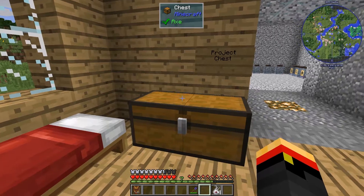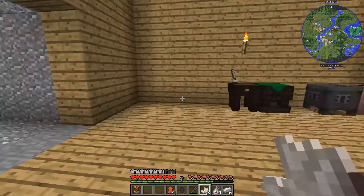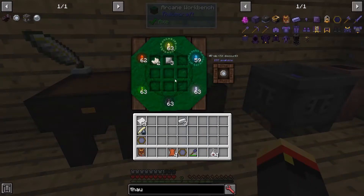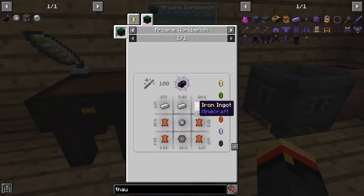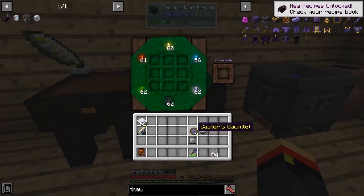Now that I'm back at the base, let's go ahead and make our items. We can make iron plates the same way we make thalmium plates and brass plates — it's just 3 iron ingots spread out in a row. Now that we've got that plate and some nether quartz, we can make the V resonator. I'm going to make 2 because we're going to need one a little bit later. And now we can make the caster's gauntlet — we need iron, leather, V resonator, and a thermometer. We only need 95 V instead of 100 because we've got a 5% V discount. There's our caster's gauntlet.